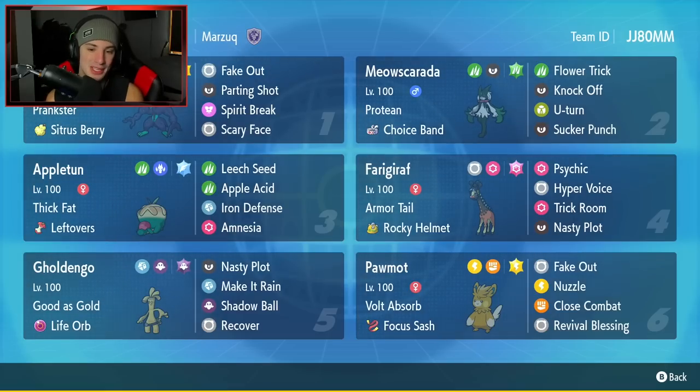Third Pokemon is Appletun. Seriously hoping we can set up this Pokemon in today's video — get the Leech Seed rolling, get the Iron Defense bulking up, and all that good stuff. It has Thick Fat, which halves damage from Ice and Fire moves. Then it's got Leftovers as item, and the moveset is Leech Seed, Apple Acid, Iron Defense, and Amnesia.